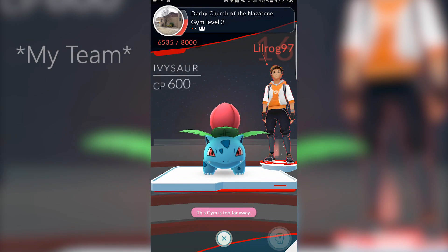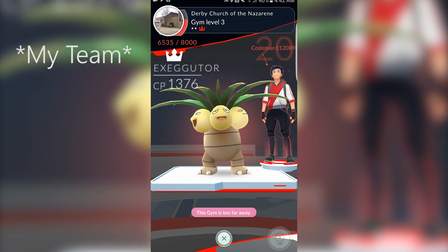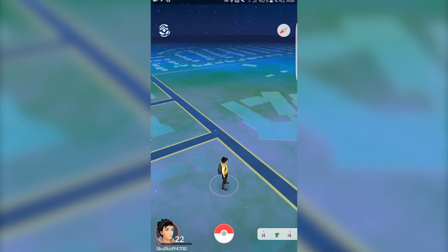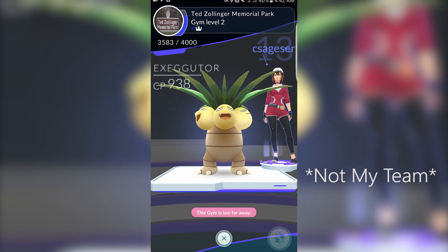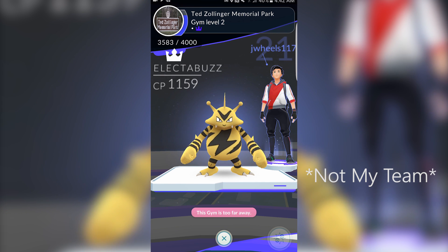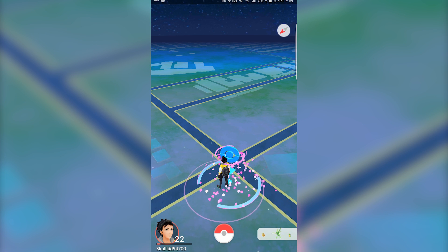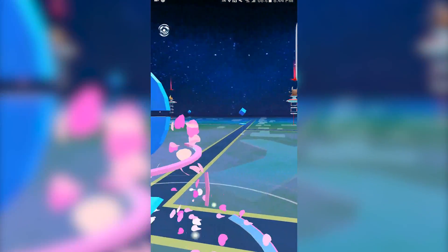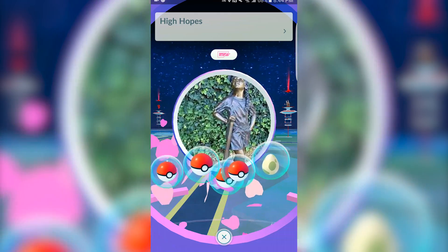The gyms in the game also have a lot of potential. When entering a gym, you can either fight the Pokemon there, or you can try to join your team if they own the gym. If you try to join your team, you'll build up the gym to become even stronger, and if you beat out the other team, you own the gym. Owning a gym right now is kind of pointless, seeing as it only gives you so many items, and your gym will be beat out before you get a defender bonus. Finally, there are PokeStops, which are public landmarks that a person can go to in order to get more items like Pokeballs and Potions. These stops can also be used to catch Pokemon when a lure module is used on them.